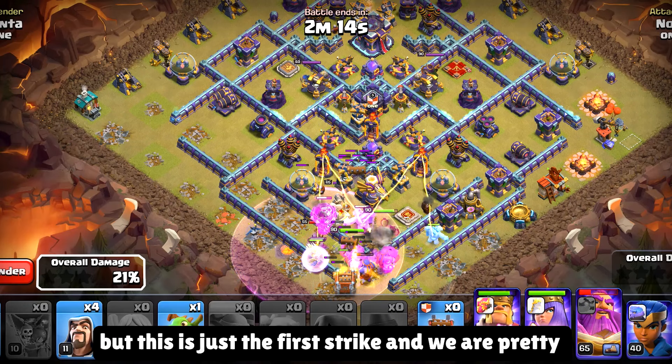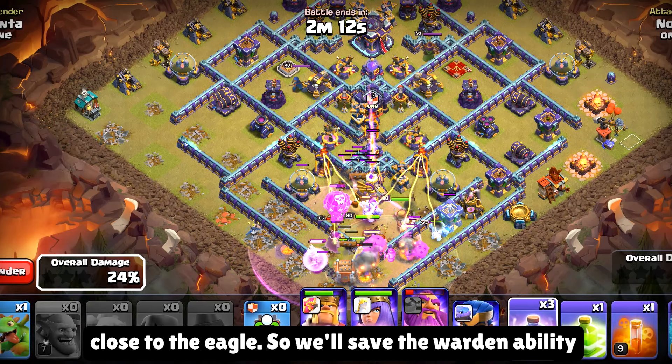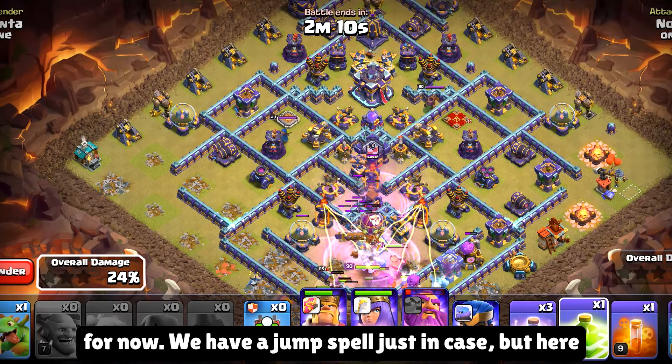The eagle strikes are coming, but this is just the first strike and we're pretty close to the eagle, so we'll save the warden ability for now. We have a jump spell just in case, but our warden ability was auto-triggered. I was actually saving that to pop it around the town hall, since we have got two ice colossus up in front — but it is what it is. Poison the enemy CC, and I think we can deploy the RC from the right side. We're gonna pop the king ability here and use the jump spell over there. King will go on the phoenix pretty soon, so we're gonna freeze the enemy queen — that way she will not distract our king and he will go towards the town hall. The king will go on the phoenix now — it's pretty much dead, but so is the town hall.